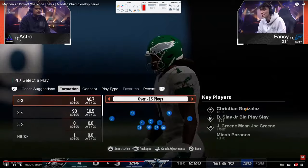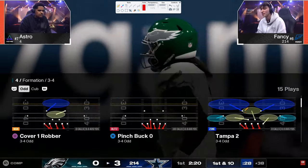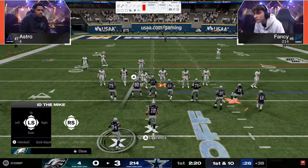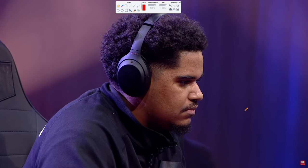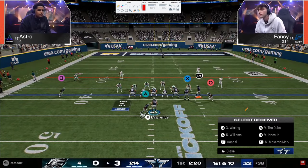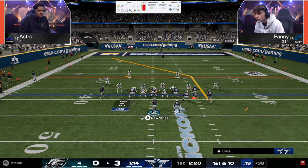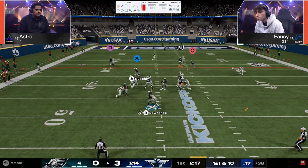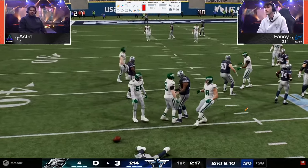Fancy just didn't get the pick — it was in his hands too. That's insane — and that was a fourth down. Fourth and six. Just an unbelievable play by Fancy. That was insane, and it shows the power of switch stick. If you have a good switch stick, man, it's insane.